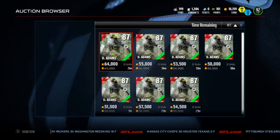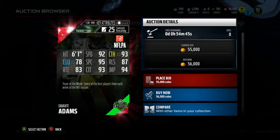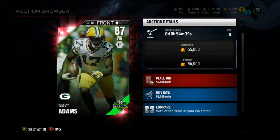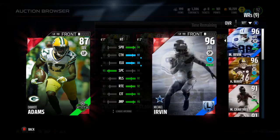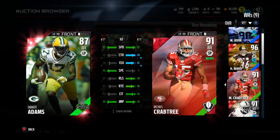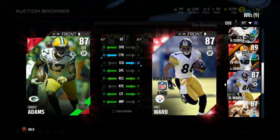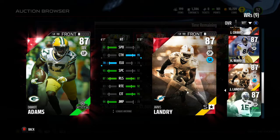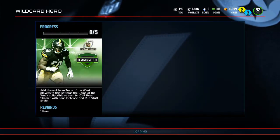Next we have Davante Adams, going for about 50k. Let's see what he looks like. 92 speed, 93 catching, 93 catch in traffic, 95 spectacular catch. 95 acceleration - he would be good in a slot. For a cheap team, his price will definitely go down later. He's better than a Heinz Ward. He's definitely a good slot receiver. So if you get him and you want to use him, perfect for the slot.